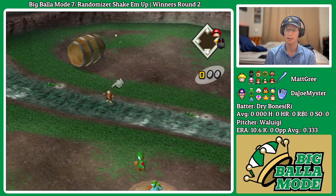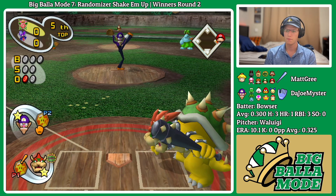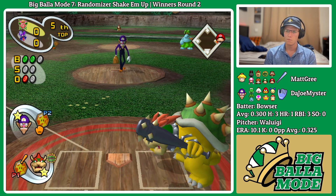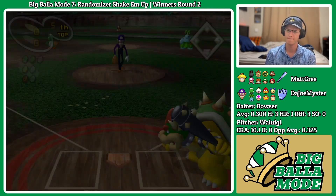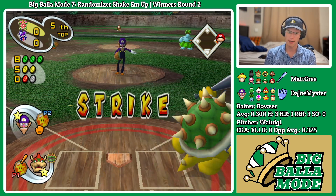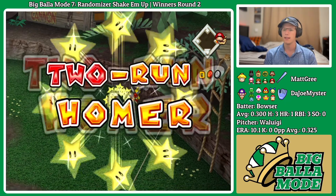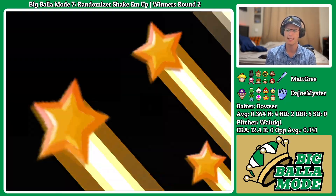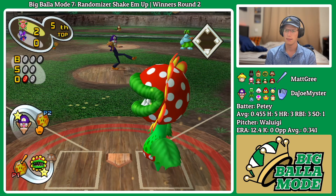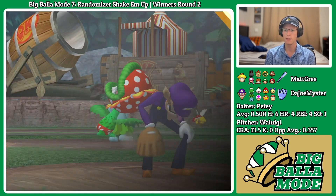We're hitting a lot of sour — barrel's not gonna help us. Just missed — old count, that's gonna be close. It's out of here! Not the best contact but it's DK Jungle — very short corners. Gone! And we're going back-to-back, baby! Bowser and Petey — finally showing up here in the fifth inning, three to zero now.